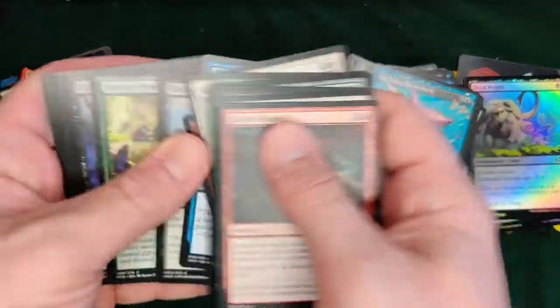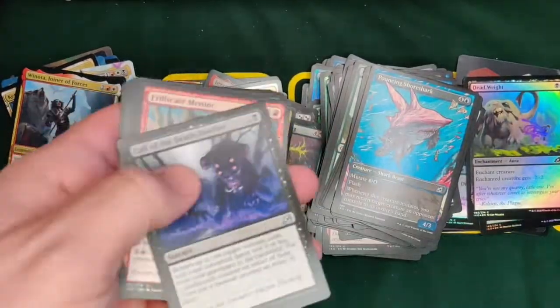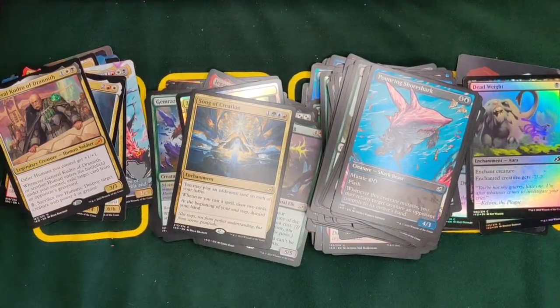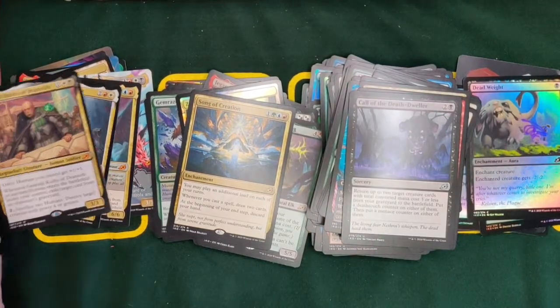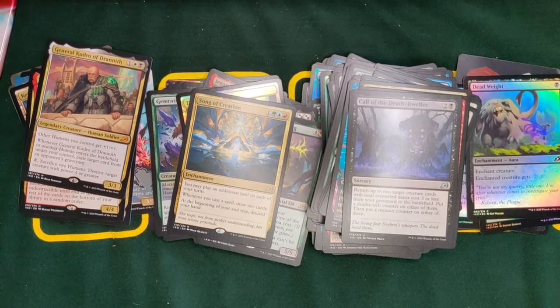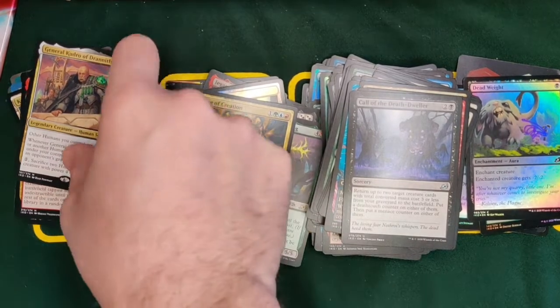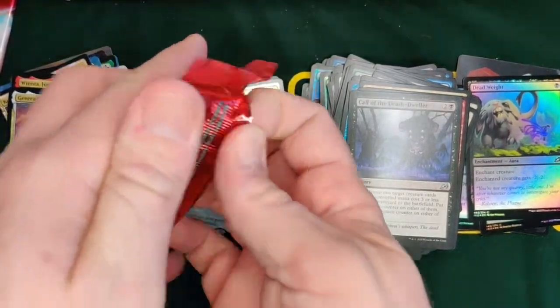I don't like our chances of getting Lutri at this point because we're pretty far through, but we got five more boxes — and General Kudro! So we got another mythic, we're really hitting the mythics now at the end of this box. General Kudro of Drannith is a very good mythic. Other humans get +1/+1 whenever he or another human enters the battlefield under your control. Exile target card from an opponent's graveyard. You can sacrifice two humans and destroy target creature with power four or greater. So he's really good control on the board — a really nice commander. Winota is as well.